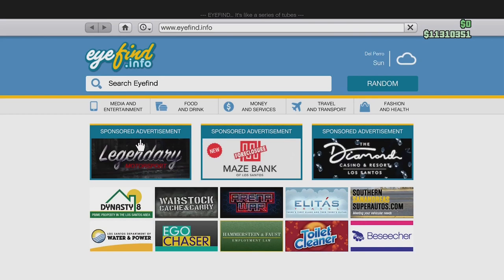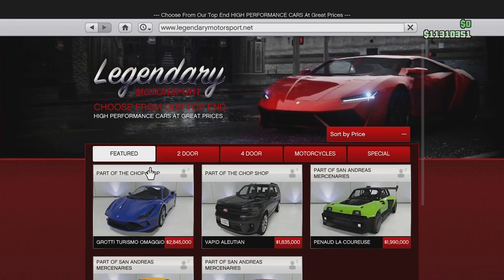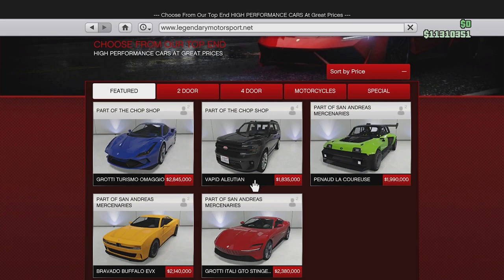It's on the Legendary Motorsport website, along with the Lutian that we customized in the last episode. This thing is almost $3 million, so it's not a cheap vehicle. We'll have to see if this thing is actually worth the price tag — if it's actually any good. We'll have a look at the customization and the performance as well.